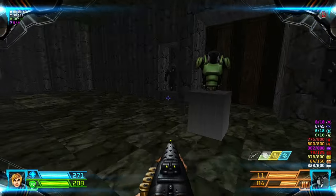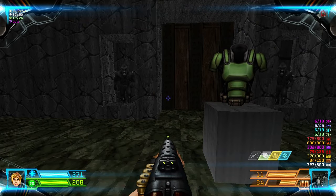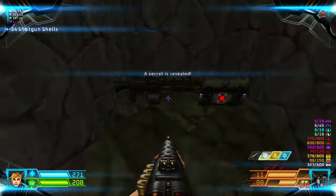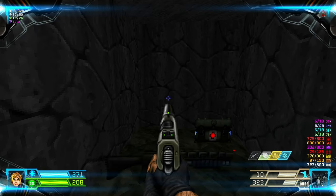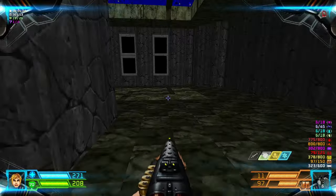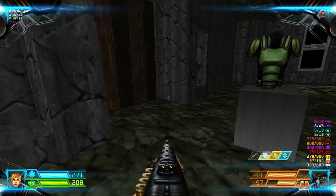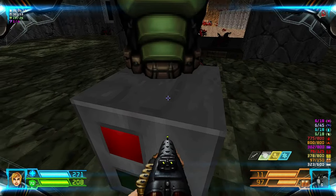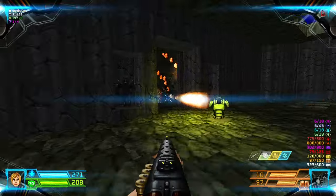Grab the boxes of rockets. There are two imp statues over here. If you go to this statue and press it, a wall will lower containing a super shotgun and some shotgun shells — this is your first secret.